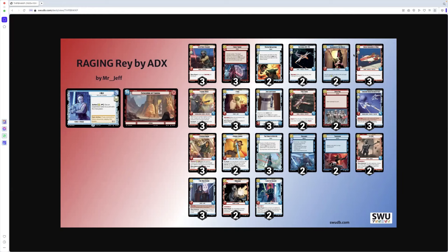Guardian of the Whills — two for a two/two, Force unit. The first upgrade you play on this unit each round costs one less. We like that, it's going to stay in. Restored ARC-170 — two for a two/three, another Rebel card with Restore 1. Common, that's probably staying in. Mystic Reflection — pay one, give an enemy unit minus two/naught; if you control a Force unit, give them minus two/minus two for this phase. I'm not 100% convinced on that one.